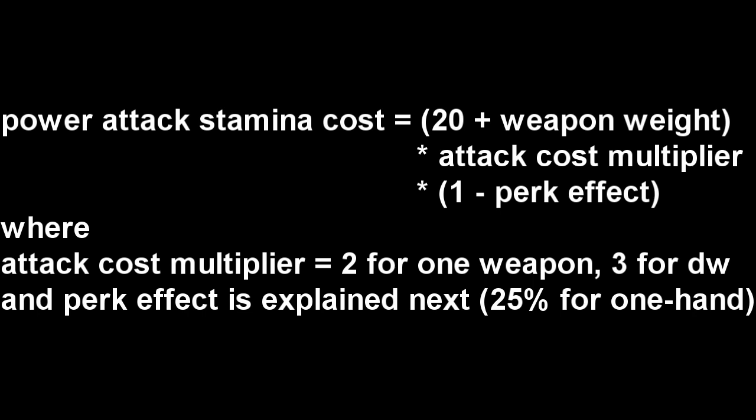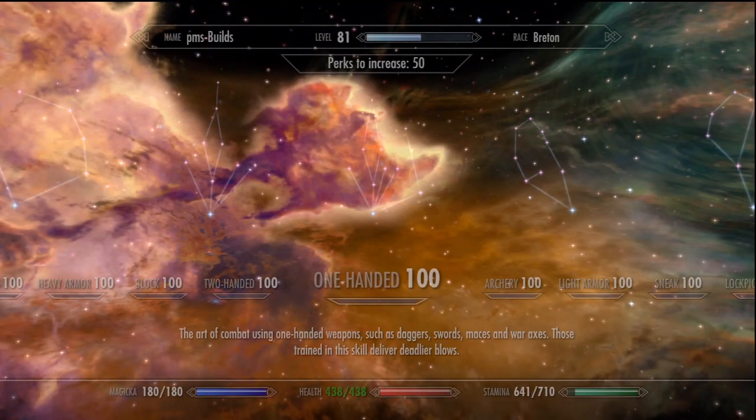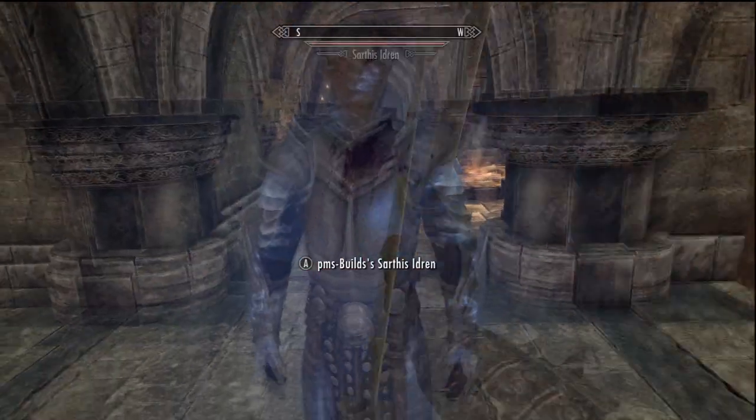To explain stamina drain and power attacks, the formula is displayed on the screen. The weight of the weapon is a major factor, which answers the question about the difference between heavy weapons and light weapons. This is it. A standing power attack with a 16-weight Daedric sword drops my stamina by 69. Switching to a 9-weight iron sword, a standing power attack uses 58.